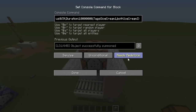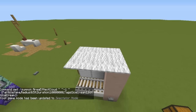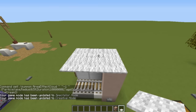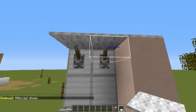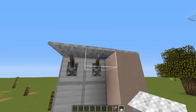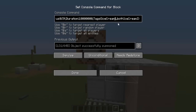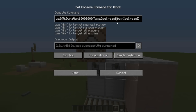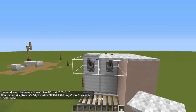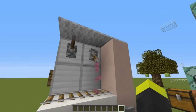We need to summon an area effect cloud — it's basically like an armor stand but you cannot see it even in spectator mode. The only way to see it is by pressing F3 plus B, which shows all entity hitboxes. You can see a rectangle indicating the invisible entity we summoned. We need to summon one on top as well. Since we have two levers and want two different flavors of ice cream, we'll change this to two. Let's activate the command block again, replace the carpet, and now if we flip the lever, ice cream pops out.